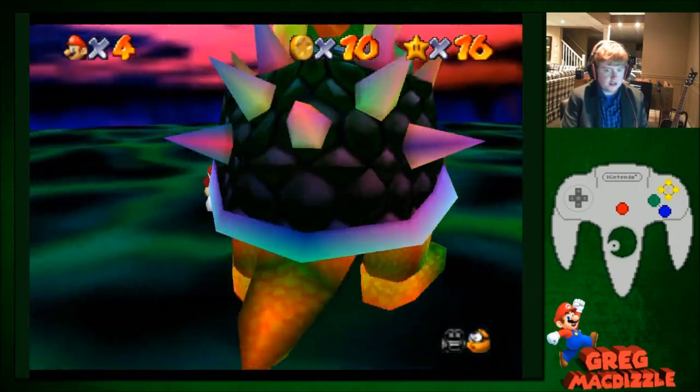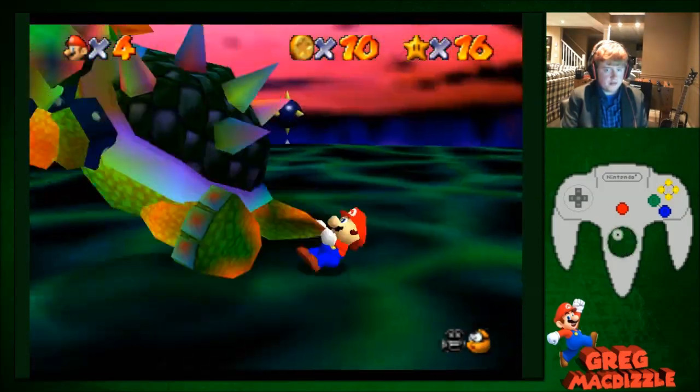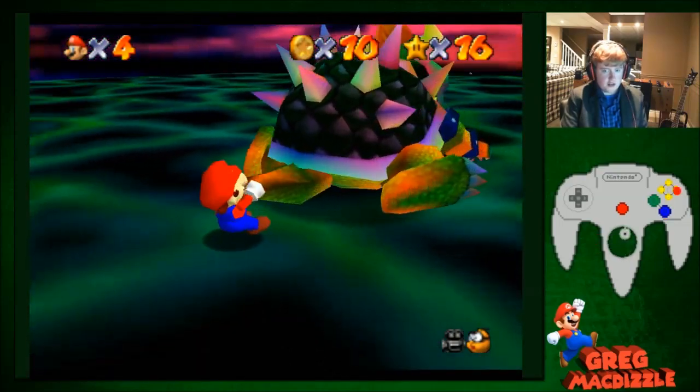So first, run straight at Bowser, get around, catch his tail, and then throw straight at the first bomb right in front of you. After doing that, long jump right away, and then dive into his tail.